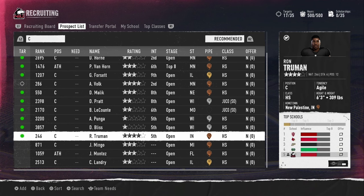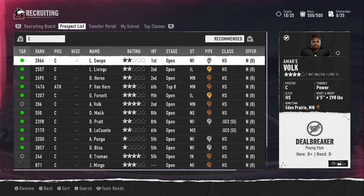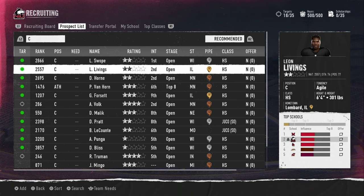At center, we're number one for Lyle Swap and number two for Leon Livings — we'll target Livings since we have a tier-three pipeline and we're currently second. We're also second for Amari Volk but Minnesota leads and has a better pipeline, so I'm adding him but not very confident.